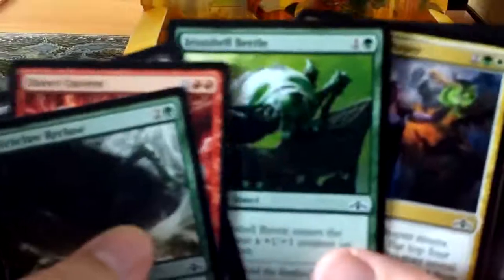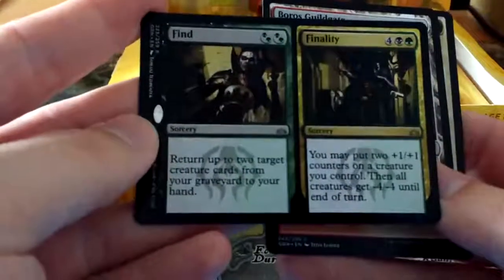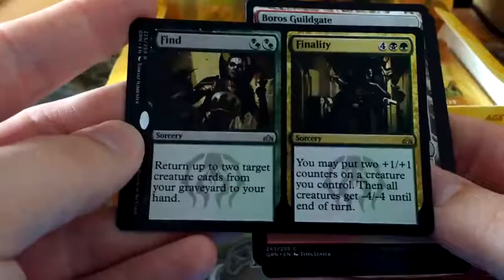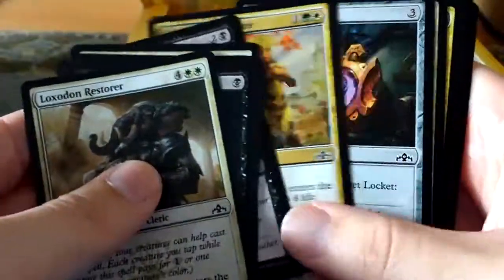Let's flip through these commons - there's another Disdainful Stroke, always worth looking through. The Murmuring Mystic - whenever you cast an instant, nice. Ghost Warchanter, the Golgari one. Another spirit card. Find and Finality: the Find part is double black, double green or hybrid - return two target creature cards from your graveyard to your hand. And then Finality: four black green, put two 1-1 counters on a creature you control, and then all creatures get minus four, minus four. Very nice. As you can tell, I wish to play Golgari. I love the graveyard mechanics. I always say dredge - it's not dredge, it just wishes it was dredge.